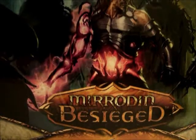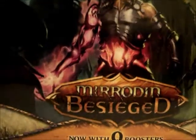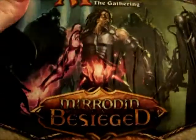Welcome back guys. I'm here with another Magic the Gathering product break. This time we're going to be busting into Mirrodin Besieged Fat Pack — nine booster packs, collector's box, a couple booklets, and countdown dice. That's what we'll be getting here today.